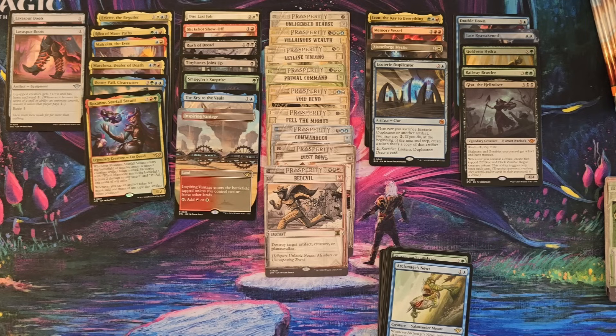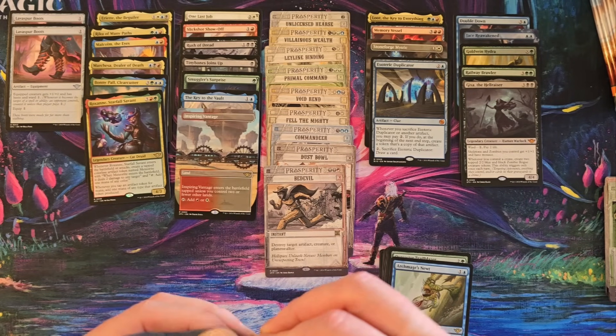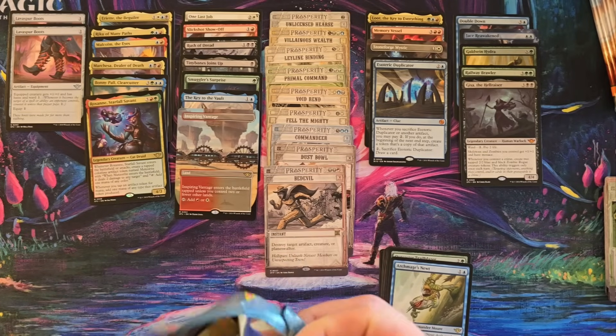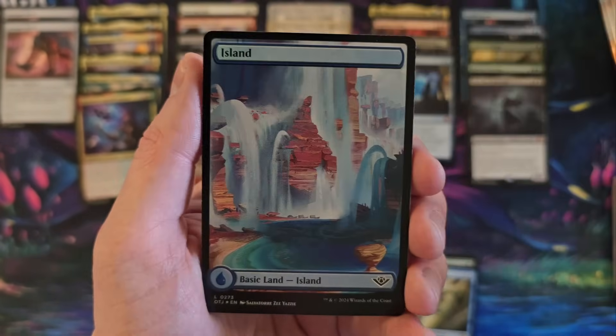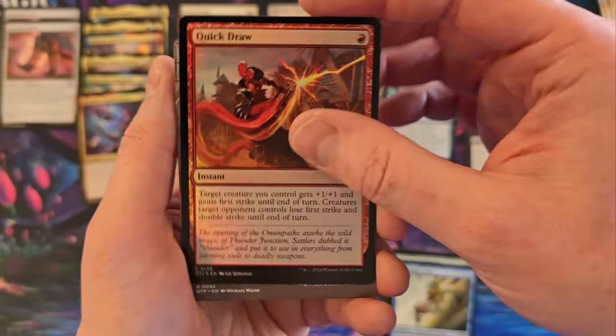It's situational. Plus one, plus zero and haste on an attacker — that's not bad at all. Especially for only one to put out. It gives Ward 1, which nowadays is just like a little tax. But it's still Ward 1 — it still makes somebody have to reconsider before they do something. In the meantime, I'm already attacking. It's not a bad card at all.